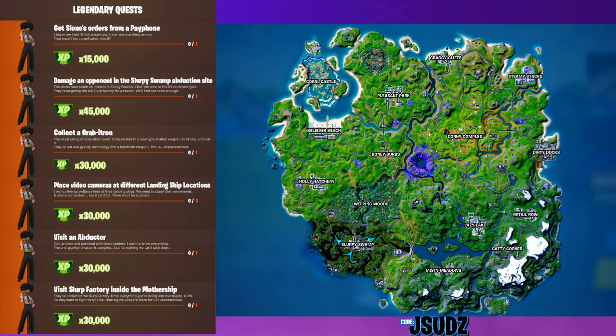Alright, so first quest: get Sloane's orders from a payphone. I'm going to mark all the payphones and locations on the map guys so you know exactly where to go. Just head over to that location, go up to the payphone, click on it and see what Sloane's got to say to us.